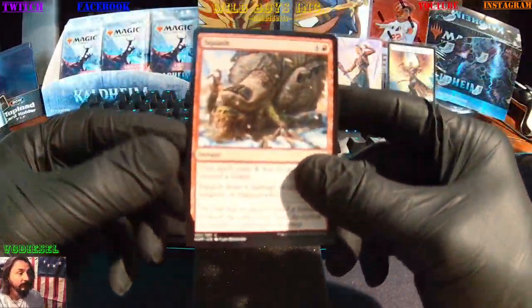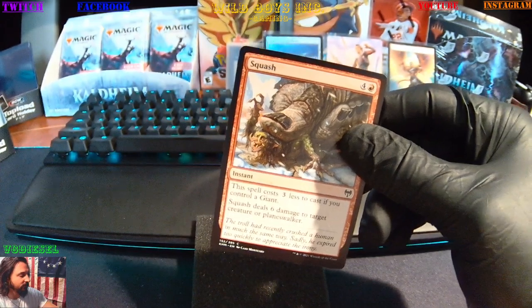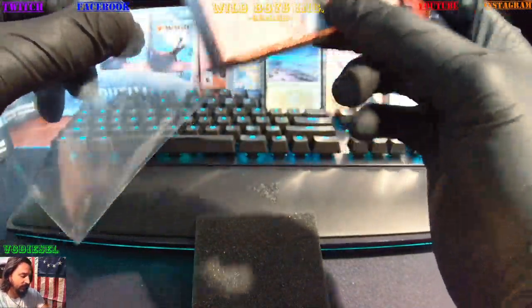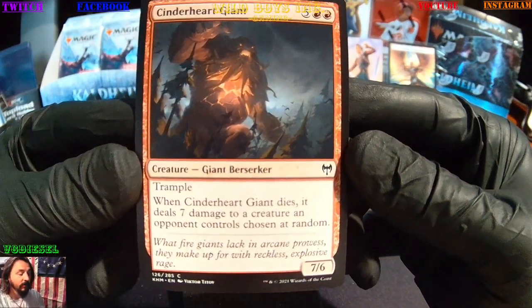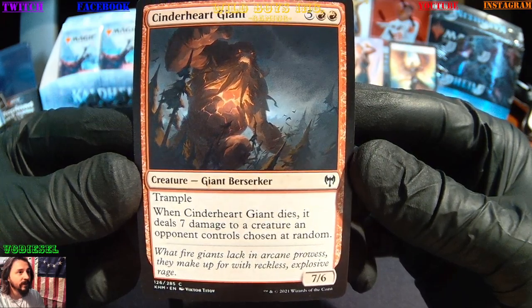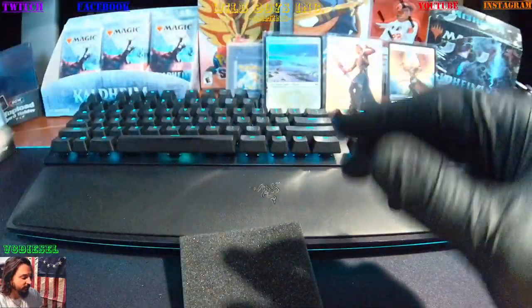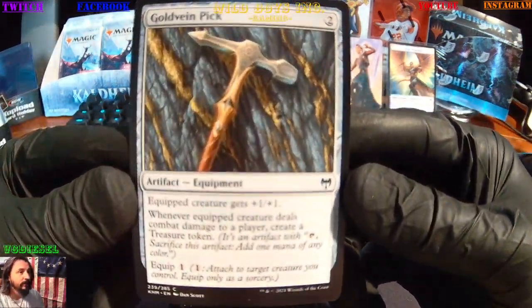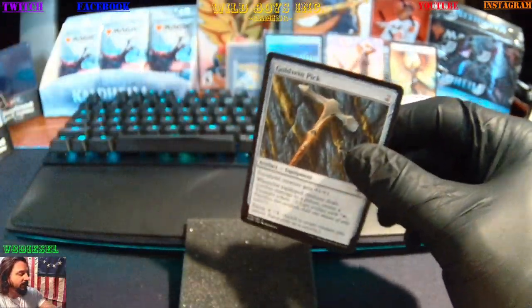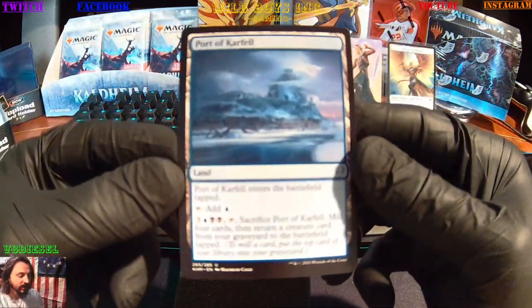Squash — seen that yesterday in the last video I think. So that's out. Cinder Heart Giant — seen that before as well. Really trying to push at 285 cards, you really shouldn't be getting too many duplicates in my opinion. Gold Vein Pick — but then again they can't make money if you get all the cards in the first box.